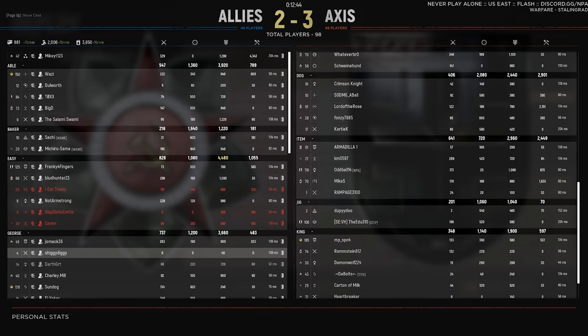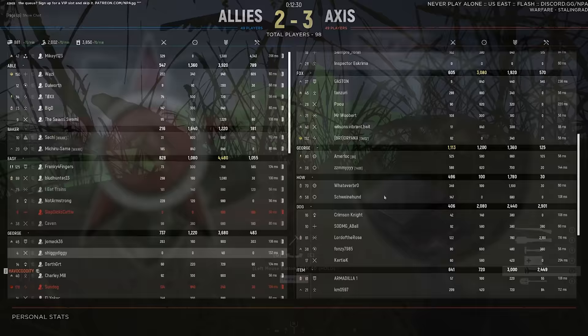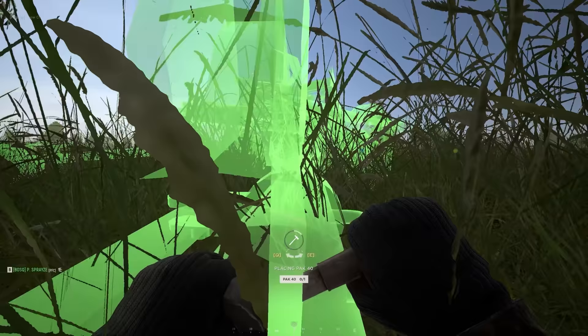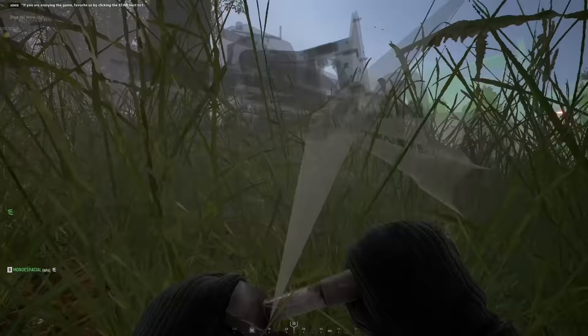First tip is to check out the scoreboard and see the amount of enemy armor squads that the enemy team has. This is pretty much mandatory if you're gonna be playing armor yourself since you wanna know how many tanks you will be facing against. But even if you're not — if you're playing squad leader or commander — knowing the amount of tanks that are active in the battlefield at any given moment is a huge benefit.